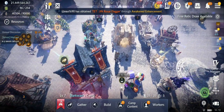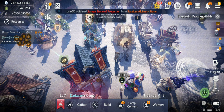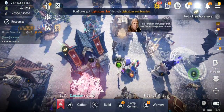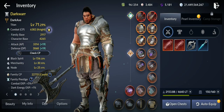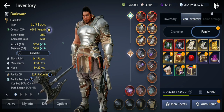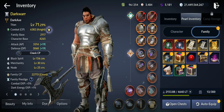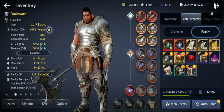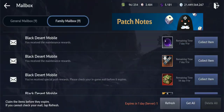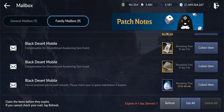Let's start with what you need for awakening. You just need to be level 60, same as before. And we got three — one ticket for awakening, I think it's in the mail. Let's see what else we've got.